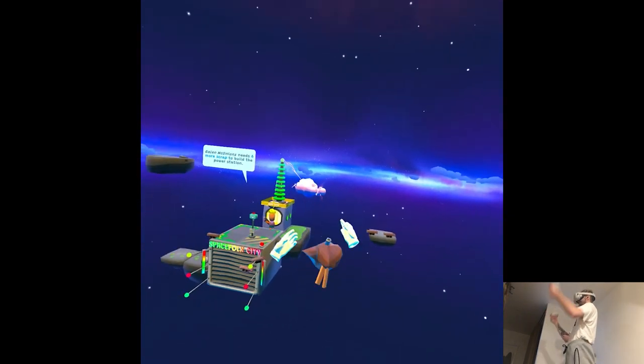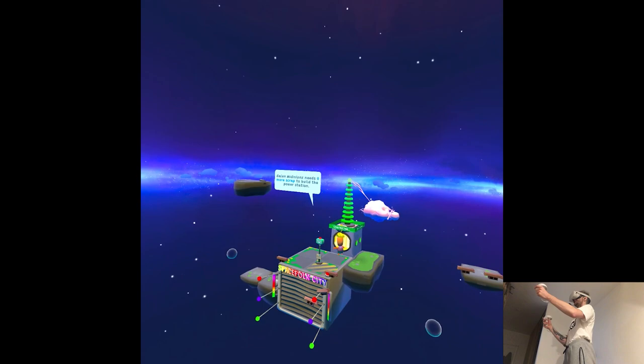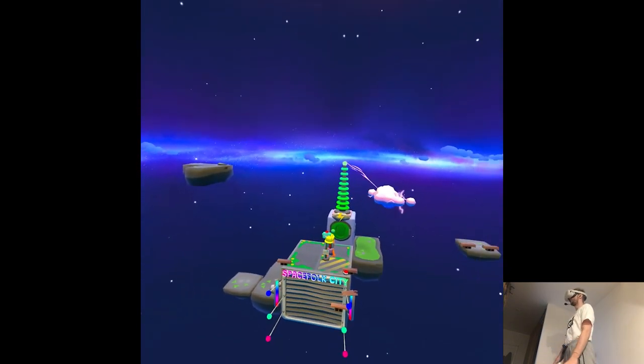We need a power station. Open the shop with the app there. Place it close to one of those lightning clouds and make sure the door can be accessed. Pick up a space folk and drop them at the door of the power station to have them build it. It needs 40 more scraps — come on, asteroids! You now have power for other buildings.